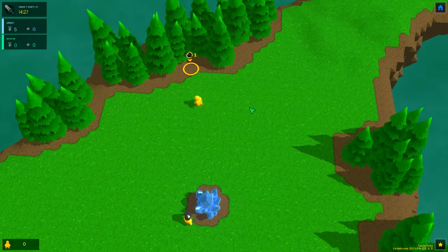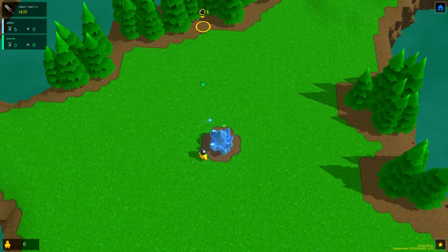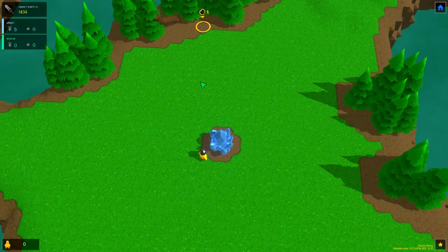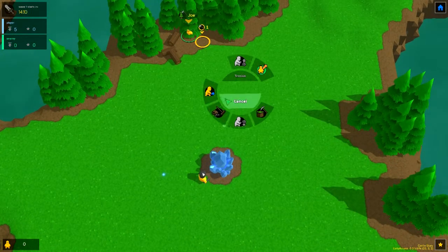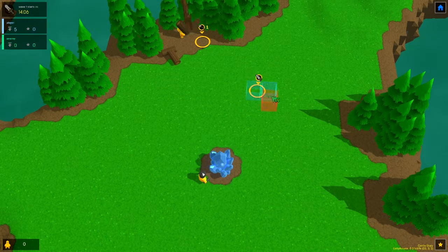Basically, you want to protect this crystal, and you got waves up here if you see this. There's waves up in the corner — it tells you your time to your next wave. It says you got five players up. The star, I believe, is players that have died. I actually need to place some of these — these are like the stockpile.